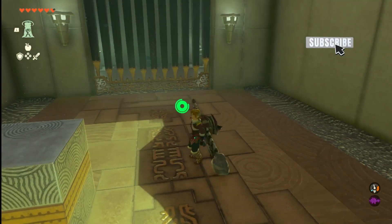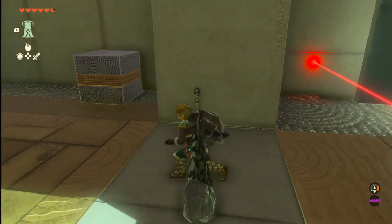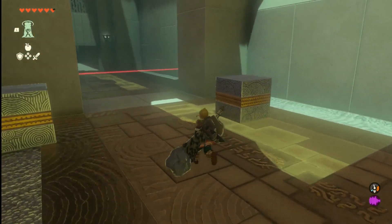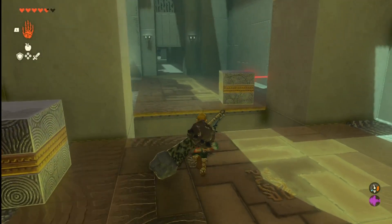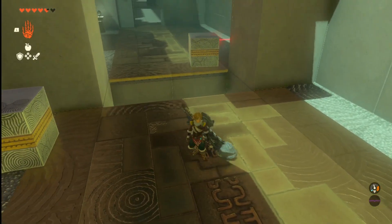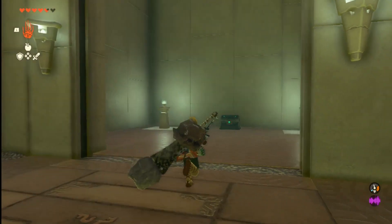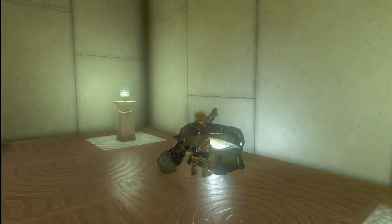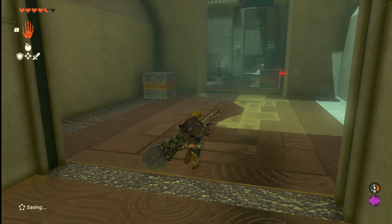Look here — got some blocks and this is where the treasure chest is. Let me use my Ultrahand. I'm going to kind of push this over here. Well, don't stand where I did — you want to kind of push that from over here so you don't fall in. I didn't realize that was going to happen, but anyway, that does put a hole there and it does open up this room so you can get the treasure chest. Let's go ahead and grab that — got a spicy elixir, which very much comes in handy with the area that we're in.